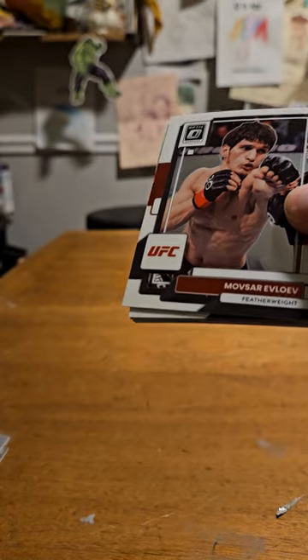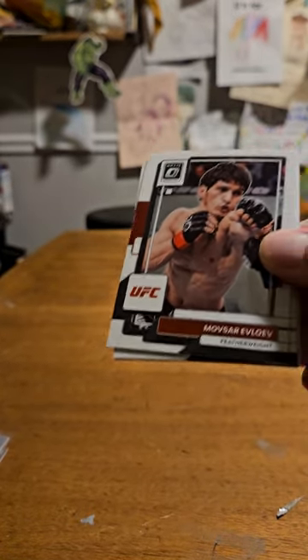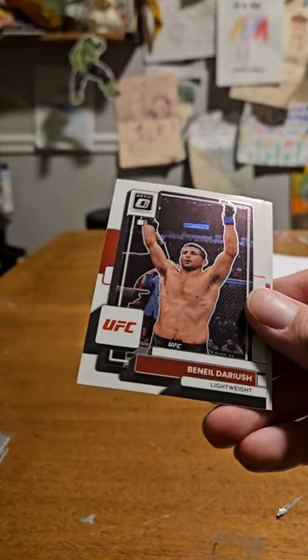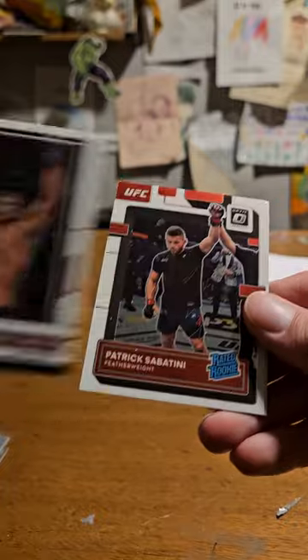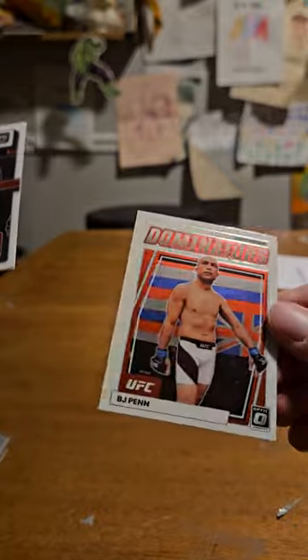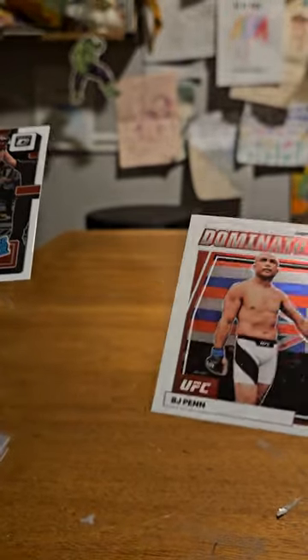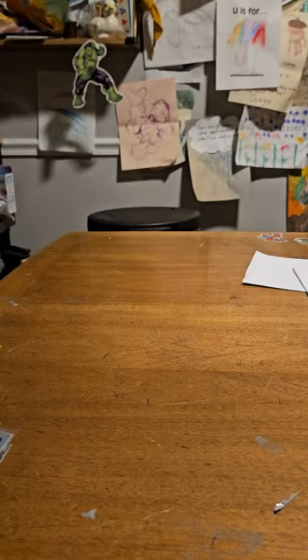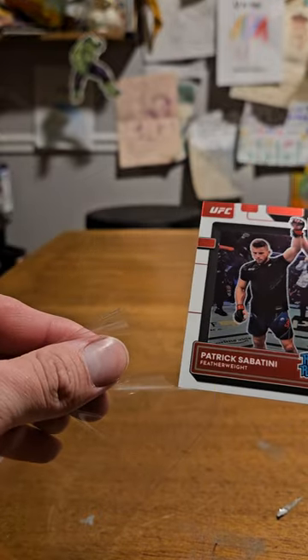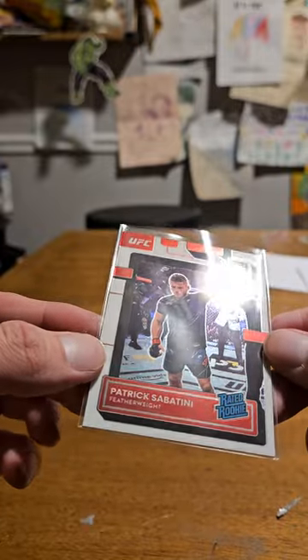All the base cards just fell over - oh my gosh. We got Mobzai, Steven Thompson, Beneil Dariush. Oh, another Rated Rookie, and a BJ Penn Dominators base version - not really interested in that. There's like weird stuff all over my cards. We got another Rated Rookie, Patrick Sabatini. We're on the last pack.